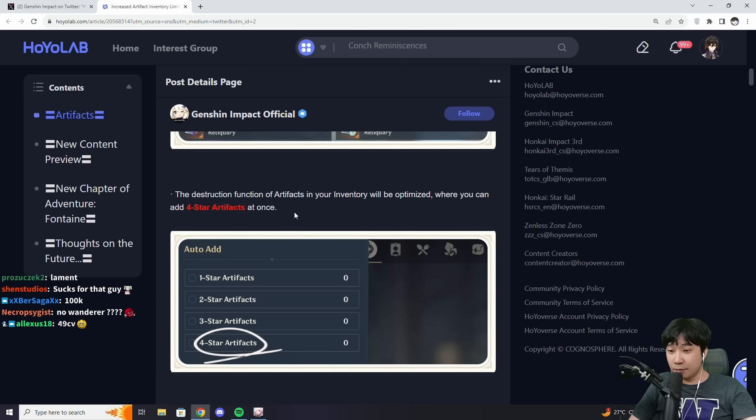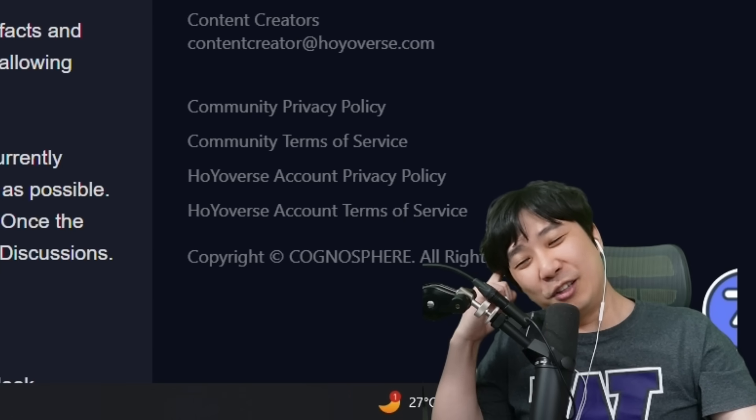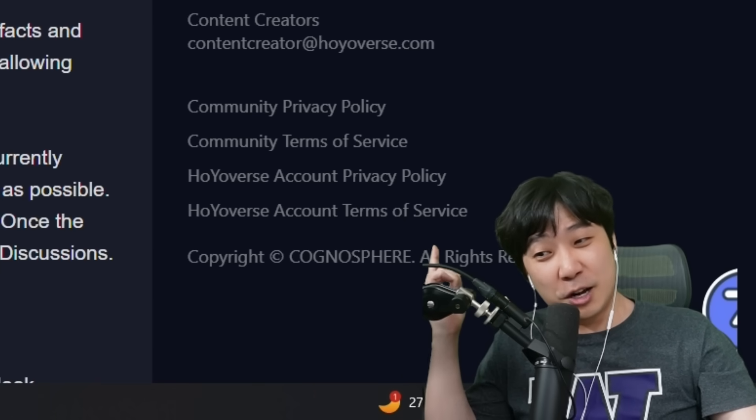The destruction function for 4-star artifacts is going to be added. More optimizations for artifacts are currently in the plans. The dev team has been looking for ways to reduce the cost of managing artifacts and improve your experience. We will optimize the locking function in the future, allowing Travelers to lock artifacts they want more easily. So maybe, like, if we want double crit artifacts to be auto-locked?